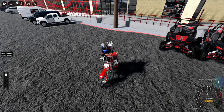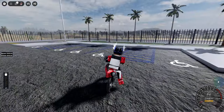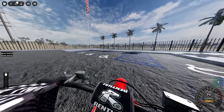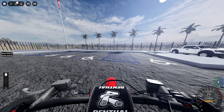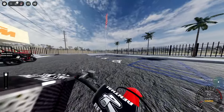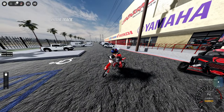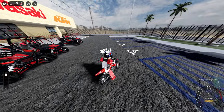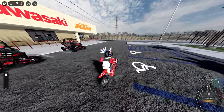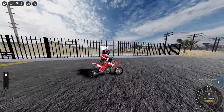Okay so we hop on the bike and look at the UI here at the bottom right — it's more of a gauge cluster. You have C to change cameras, same as other games. It seems like they've got first person down really well on this bike. To shift, you hold shift for the clutch and then press E to shift into first. You can also change it to automatic by pressing M, which I won't do.